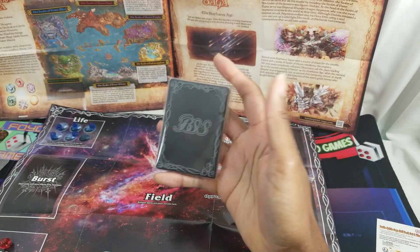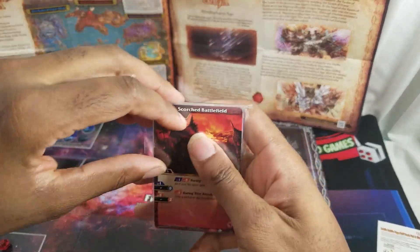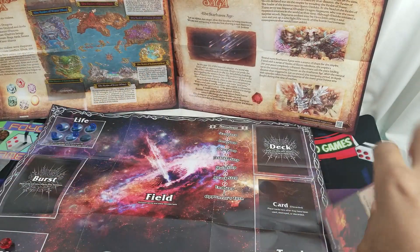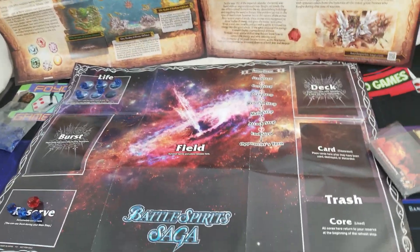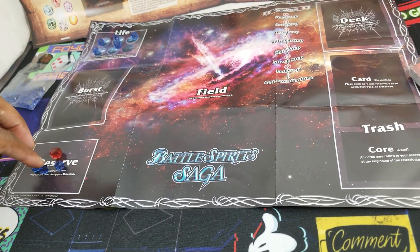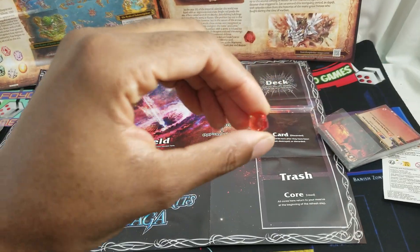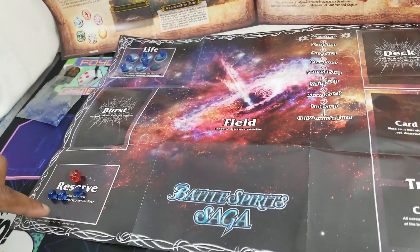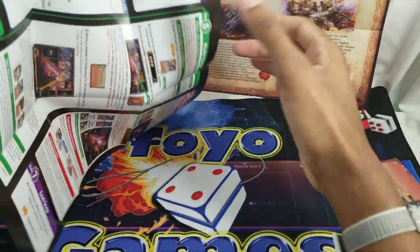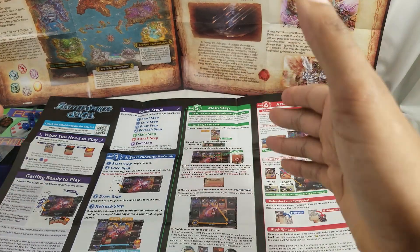We did the demo game yesterday, now let's check out Battle Spirits Saga. You start the game with five life and four cores, including one soul core. The soul core is used for special effects in the game. Your cores are your mana, and it plays pretty interestingly. I've done games of the old Battle Spirits — it's much the same.